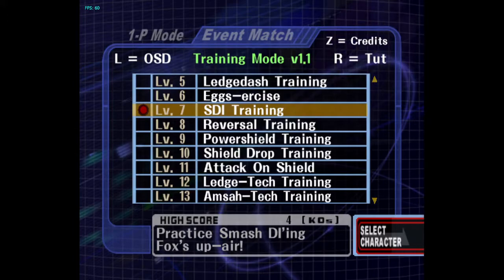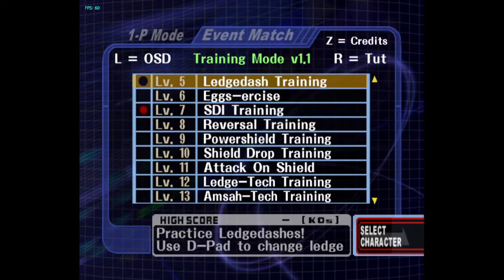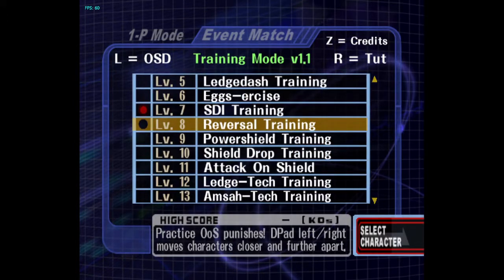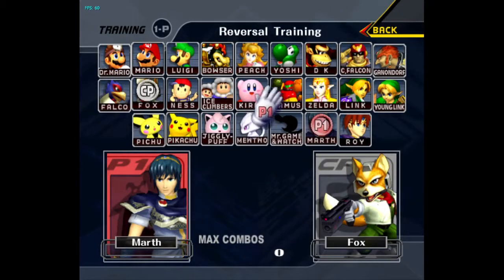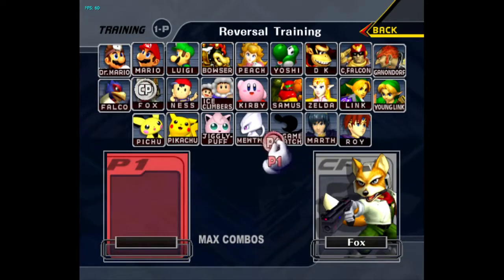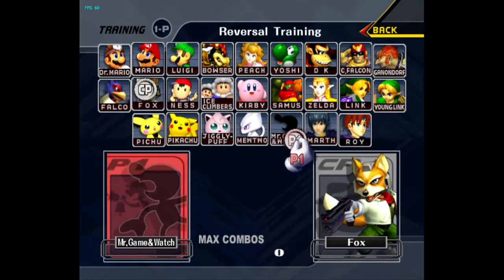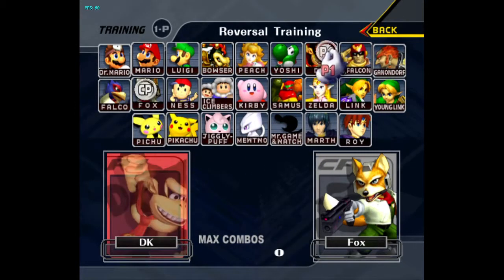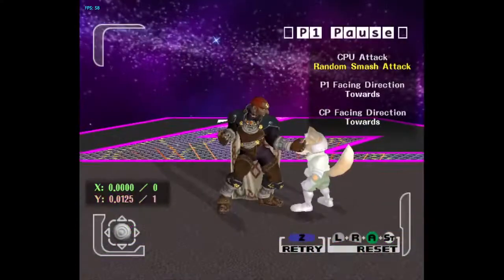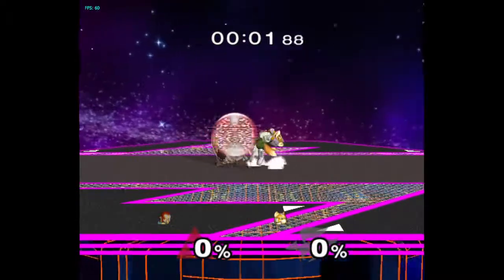As Fox or Falco, you can practice up-smash out of shield or up-B out of shield. Let's try up-B out of shield — hit me with a random smash attack. You can drift forward for Ganon's up-B.